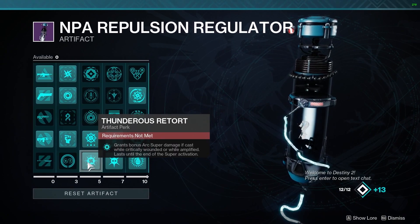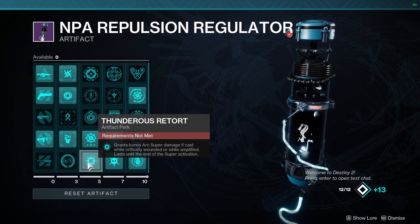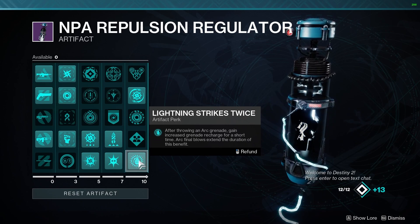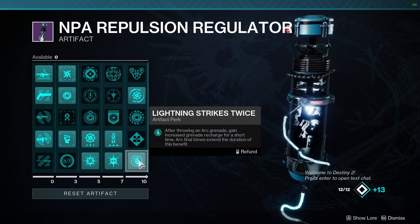Looking at the artifact mods, the important ones are Thunderous Retort — this will make our super deal more damage if cast while we are amplified or critically low. Electric Armor will make us take less damage while we are amplified. And 90 Strikes Twice will give us increased grenade recharge for a short time after we throw a grenade.